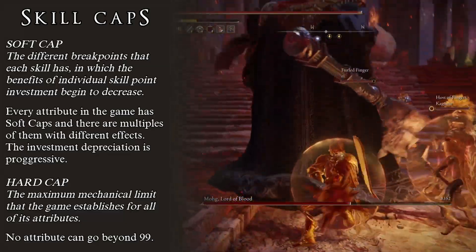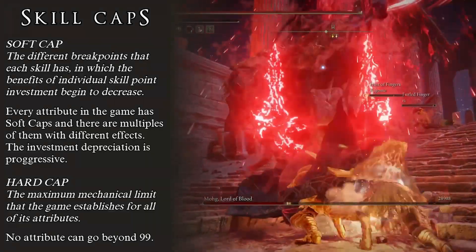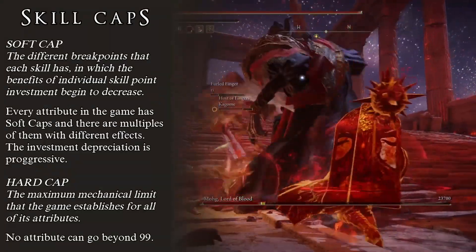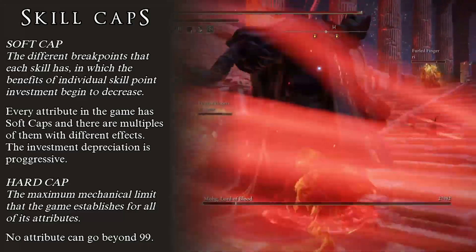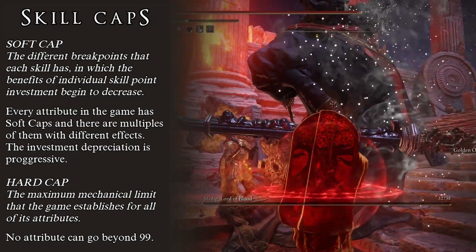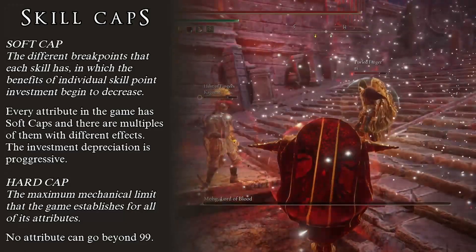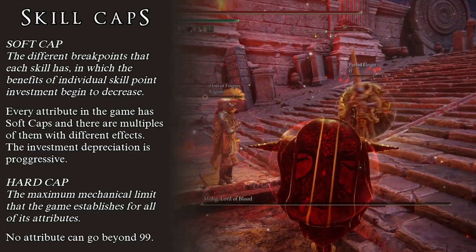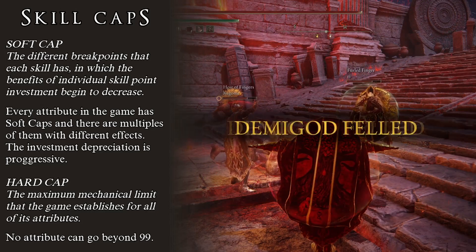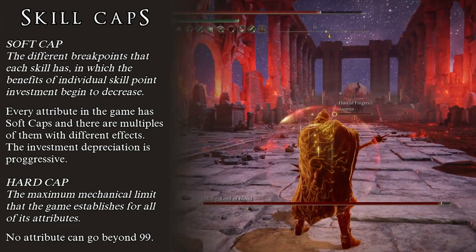And then we have the hard cap. This one is much easier to understand. The hard cap is the mechanical limitation that the game establishes for all stats — in other words, it is the maximum amount of points that we can put into a single stat. In Elden Ring, this value is 99. No stat can be increased past level 99. As a rule of thumb, it is never a good idea to get to the hard cap of any skill. By the time you reach these values, diminishing returns will hit you so hard that it would be better to put those points anywhere else.